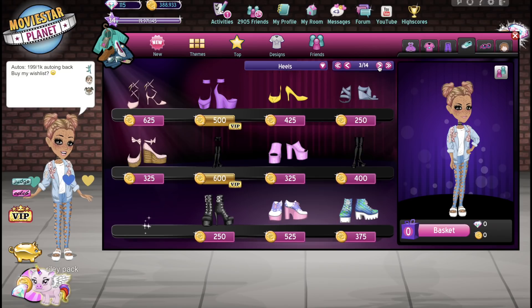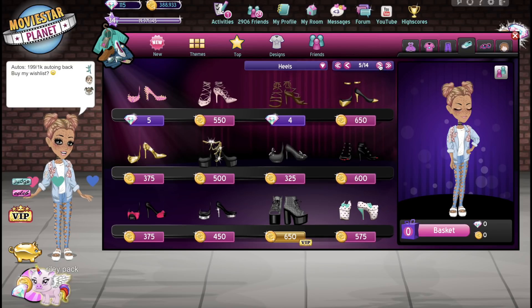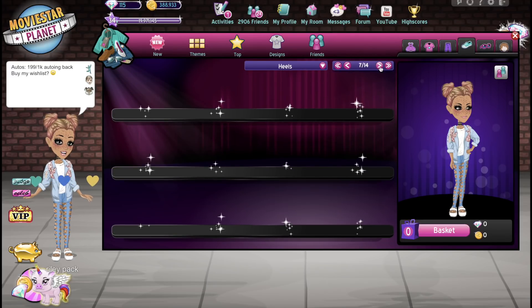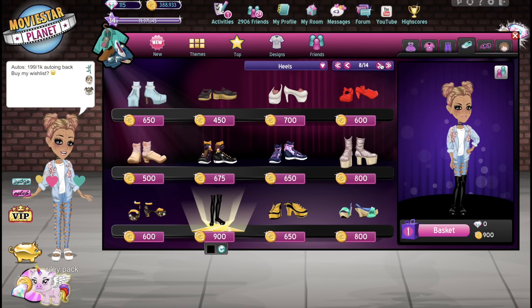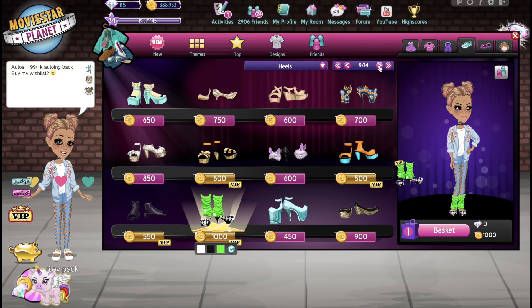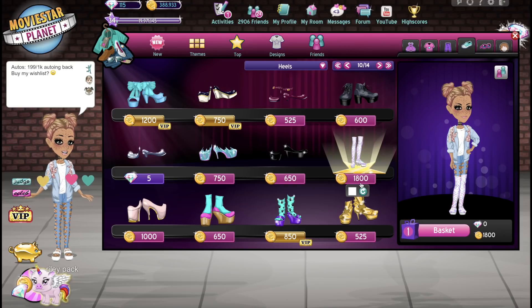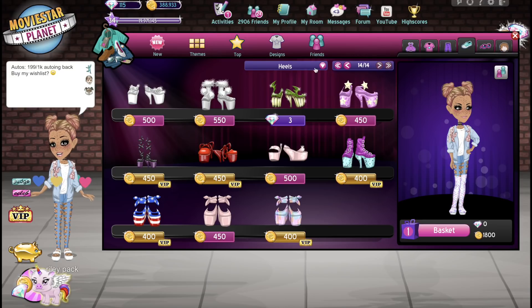These seem normal priced. We're looking for something 1,000 star coins or up because we want to make this as expensive as possible. Everything here seems pretty much a decent price. So maybe we should check the boots category. We do have these hero boots which are around 900 star coins. And then we have some that are 1,000 star coins exactly. Oh, and then these are 1,800 star coins. So these look like the most expensive I've seen so far.